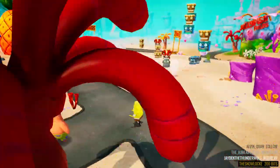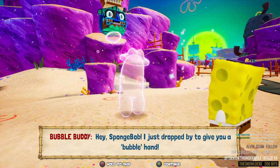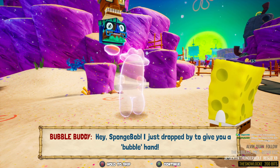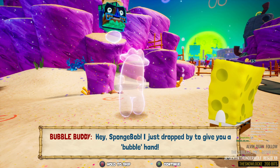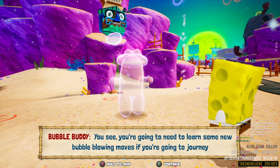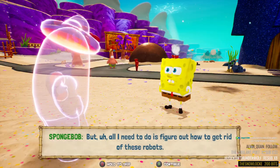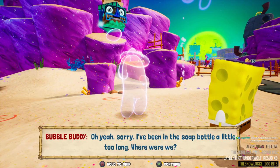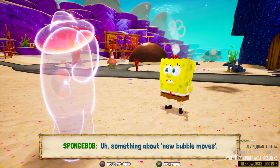I'll talk to my friends in a little bit. Holy — hey SpongeBob, I just dropped by to give you a bubble hand — it's Bubble Buddy! Oh man, I remember this episode! I wasn't expecting him here. You're going to need to learn some new bubble blowing moves if you're going to journey to the ninth dimension and defeat the giant monkey man. All I need to do is figure out how to get rid of these robots. Oh yeah, sorry, I've been in the soap bottle a little too long. Right — something about new bubble moves.